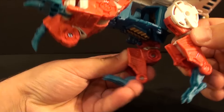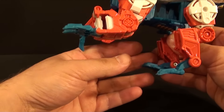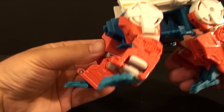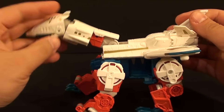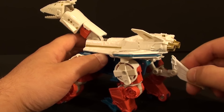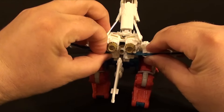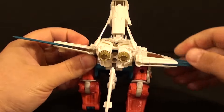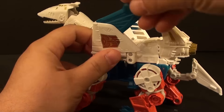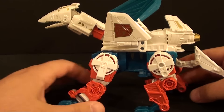Again, if he wasn't a Combiner and was actually what Skylynx really is, I feel like this would look a lot better in the rear end here. With this down, you fold these feet as far forward as they go — again, terrible, but not as bad as the back. Bring his head down, take his tail section, unplug it down here, and you get this tiny little tail. Take these pieces, clear the blue pieces out of the back, flip this around, flip these up, and fold these blue pieces back — just like so. And there is Skylynx in his robot mode.